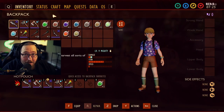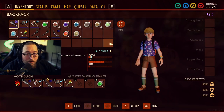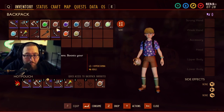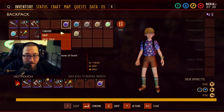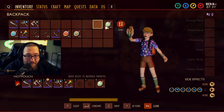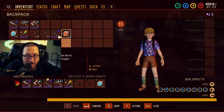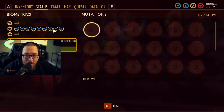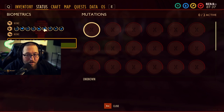The next tip is about smoothies. All of the smoothie recipes, all of them stack. You could literally go into a boss fight, consume every one of them, and you will get every effect from all of them at the same time stacked on top of each other. There are only two-minute effects, but when you're fighting a boss, this is huge.